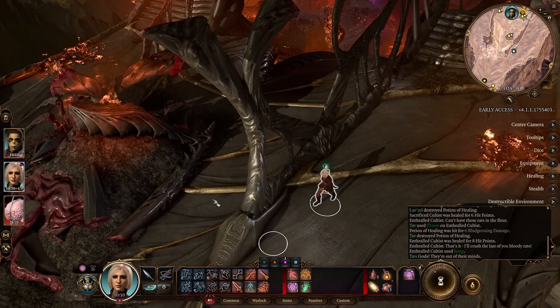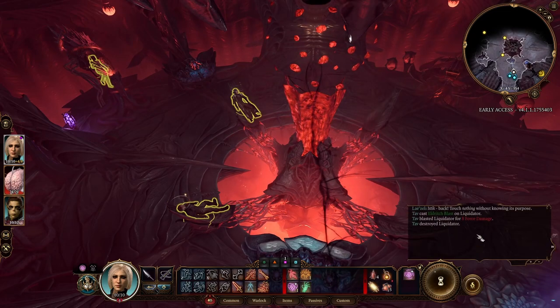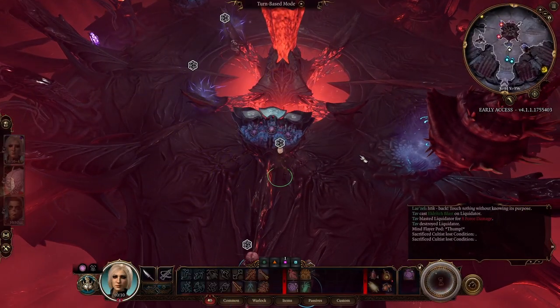There are a few little secrets on the Nautiloid. Some of you might have even destroyed this Liquidator, as it is called, and seen that nothing really happens — it makes no difference whichever button we hit; it has still become aggressive.